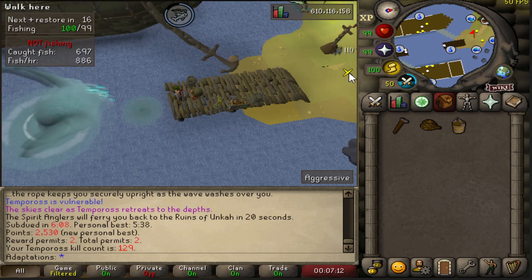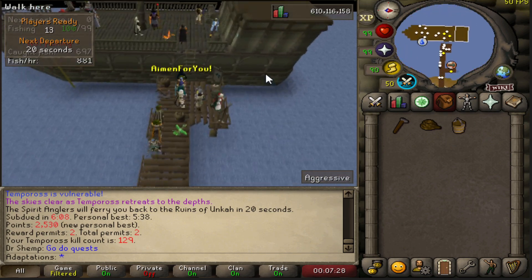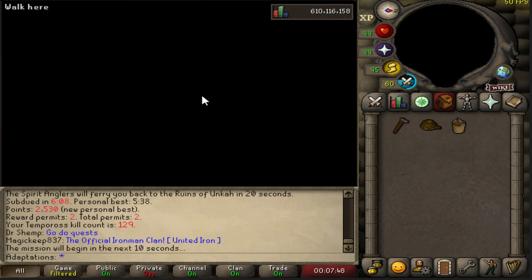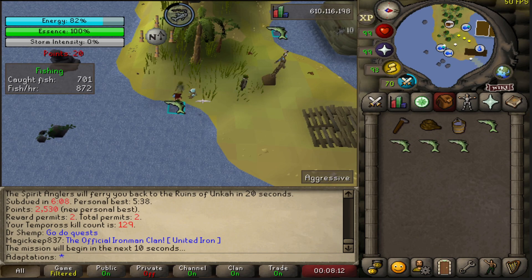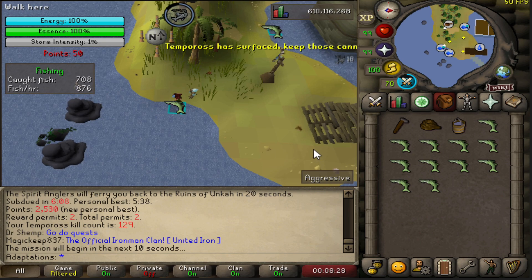The gold per hour at Tempoross isn't going to be amazing, which I think is fine since it's already really good experience and very chill. For me it's mostly used to break up the normal fishing grind. This would also be a pretty good method for ironmen as you get a lot of high-level fish while still getting good XP rates, and it's just an activity I find fun.